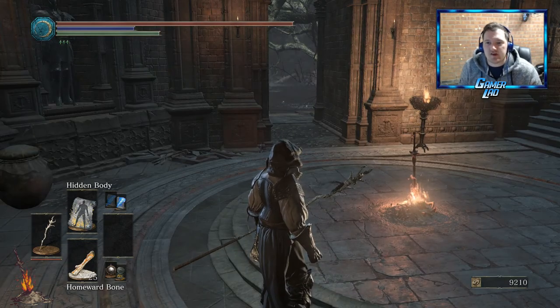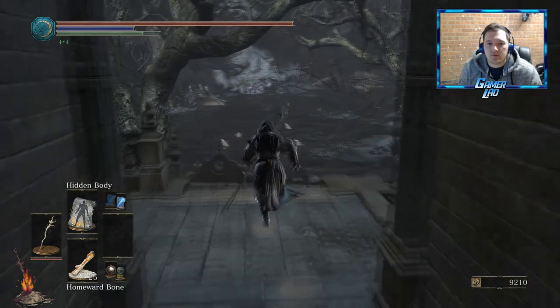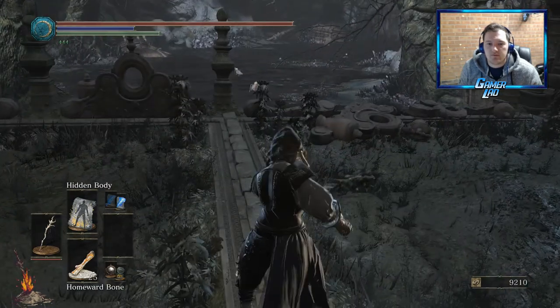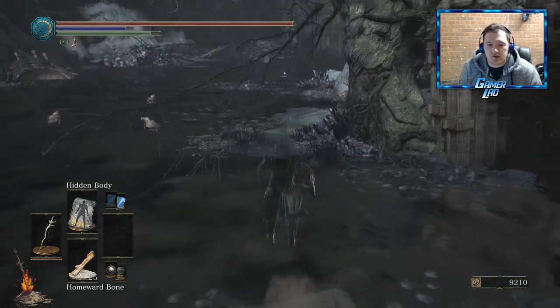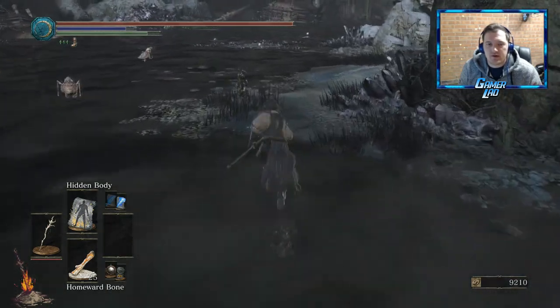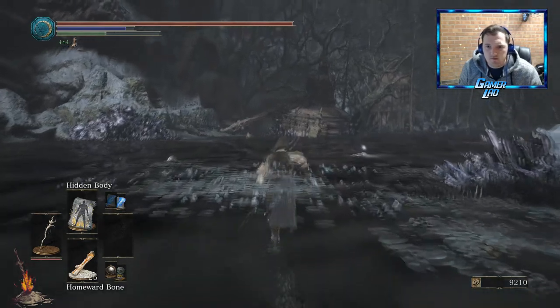So we're going to start at the Ring City Streets bonfire, and we're going to head out into the swamp. I'm just going to equip Hidden Body, and jump down into the swamp itself, and continue towards that sunken tower thing over there in the distance.